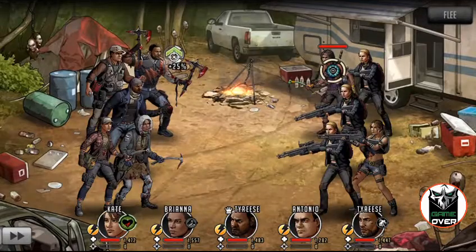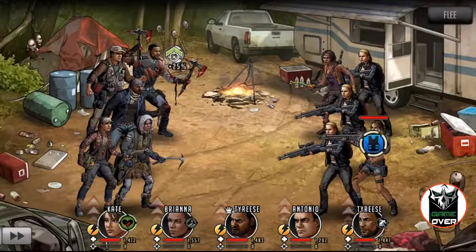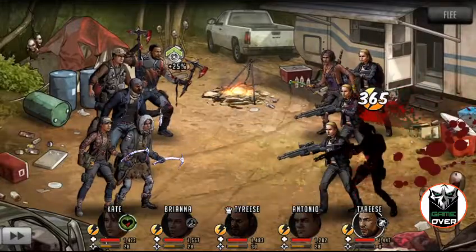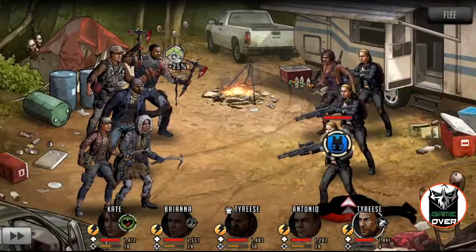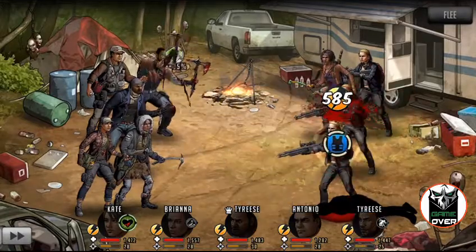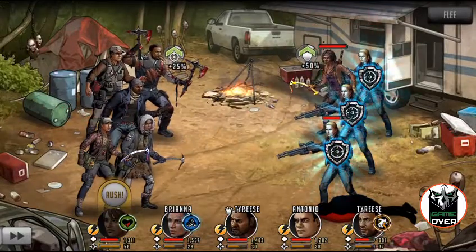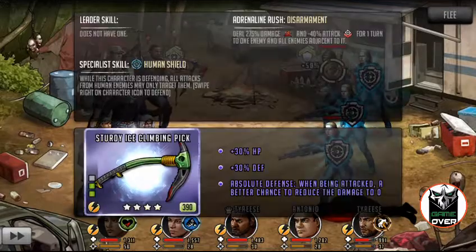With absolute defense, whatever tune you want to take out, I'll usually take out two to arrive first. This will build up the AP. Hit one of the units farthest away from the shield quickly with Kate — usually the absolute defense won't kick in if you hit quickly.